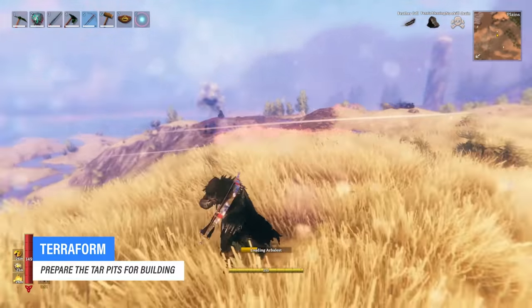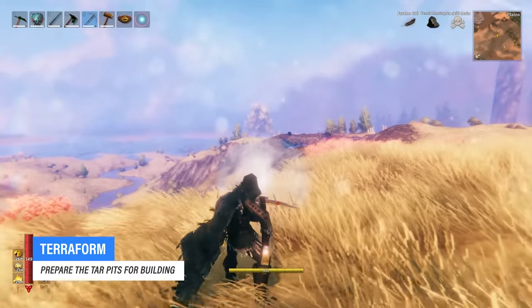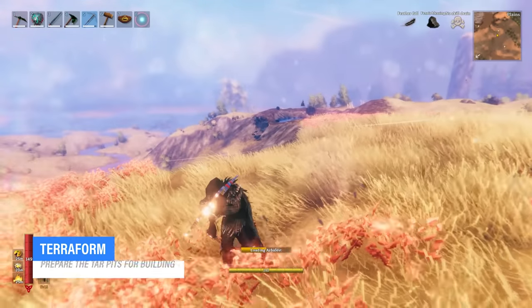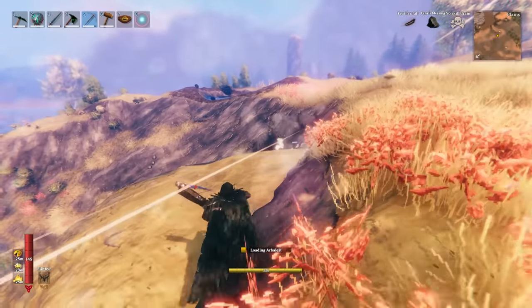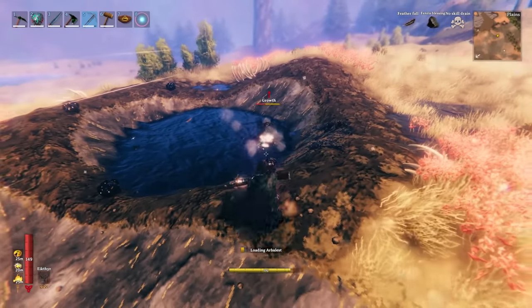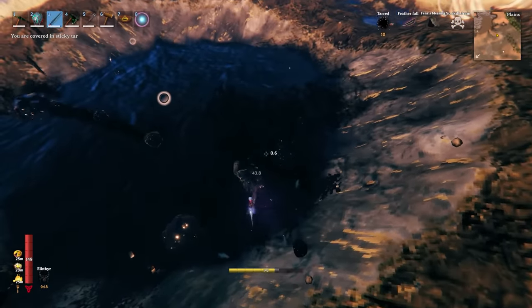Once you've located a tar pit, the first thing you want to do is take out all the growths. These nasty little creatures can deal a lot of damage, so I definitely recommend taking out a ranged weapon to snipe them down from a distance. When they're unaware, you can basically one-shot them. While alerted, they only require two bolts.